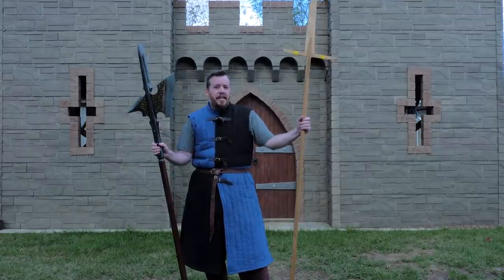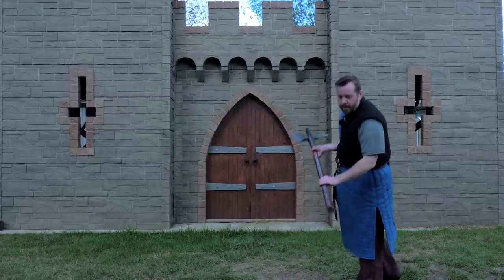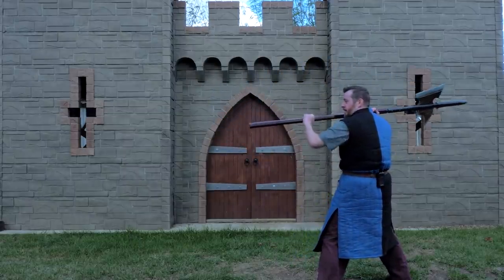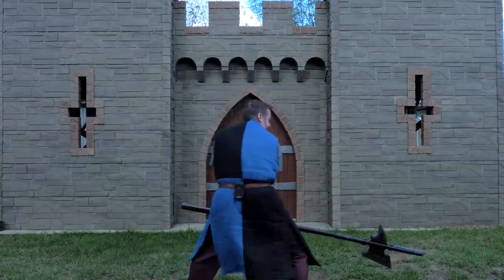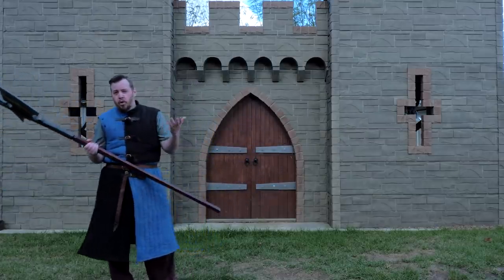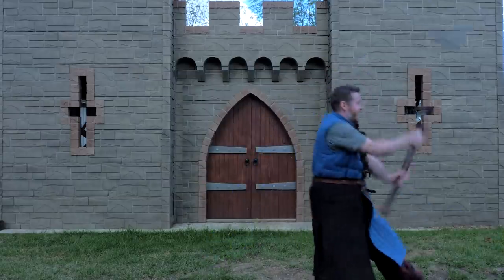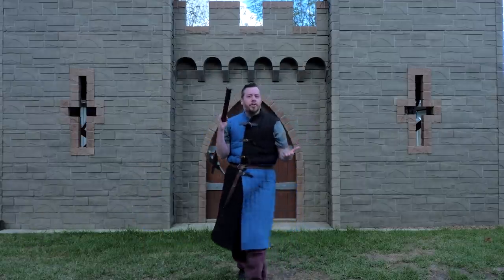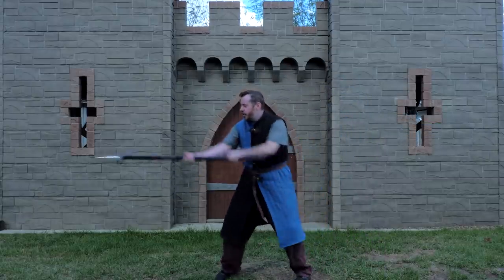When it comes to pole arms, a lot of the animations could be interchanged between pole axe, sword staff, and even the bec de corbin. I'll demonstrate with this halberd here. With pole arms like the pole axe, they actually have a point on the bottom end, so one of the starting stances is actually this — with the point defending your opponent. A basic starting attack is actually thrusting with this point, then following up with a hit. For a halberd or pole axe this works really well: thrust, hit, thrust, heavy attack — there's the four-hit combo. Thrust, hit, thrust, heavy attack. You could do it with other pole arms even if there's no point — you could still hit them with the butt.